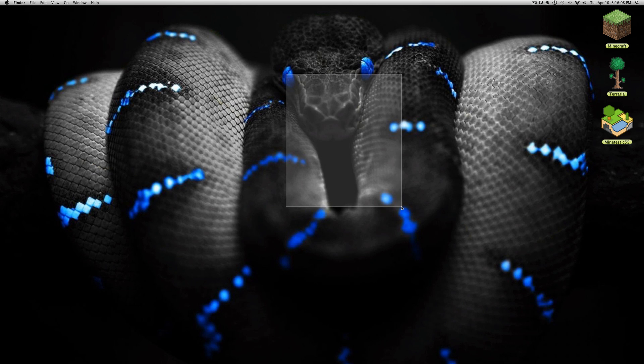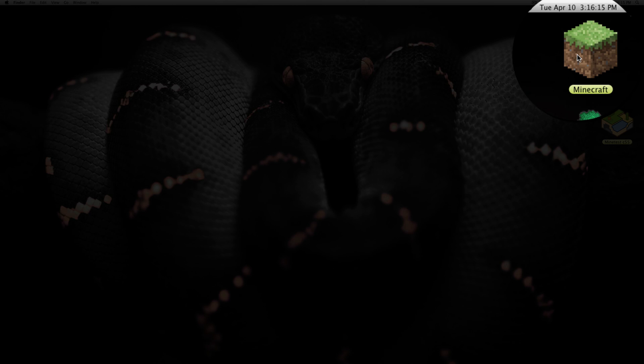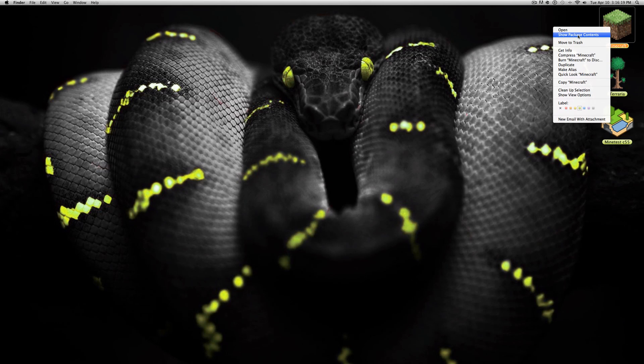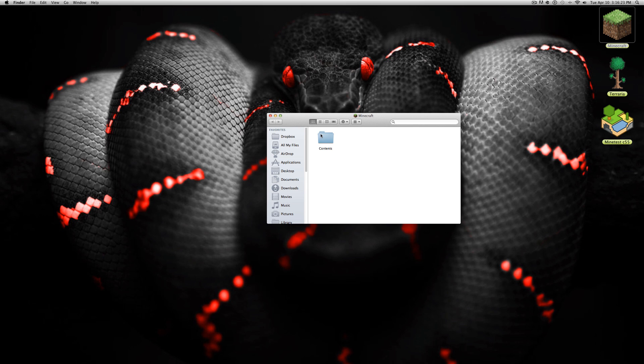So this is how you do it. Go ahead and right-click on Minecraft — it doesn't matter where it is — and click on 'Show Package Contents.' When you click on that it's going to open a folder. Go ahead and double-click on Contents.